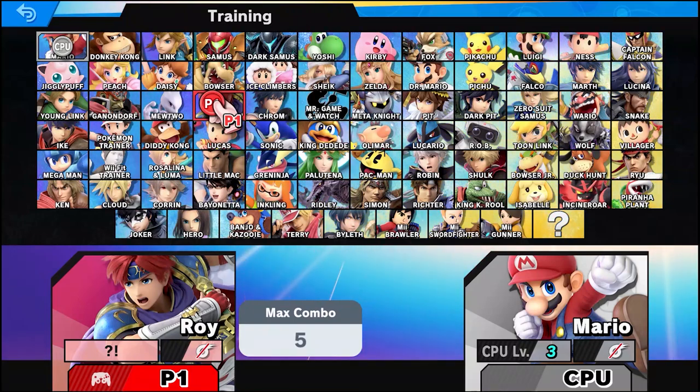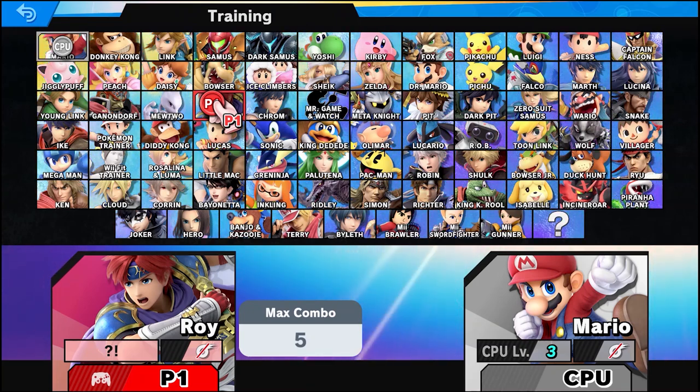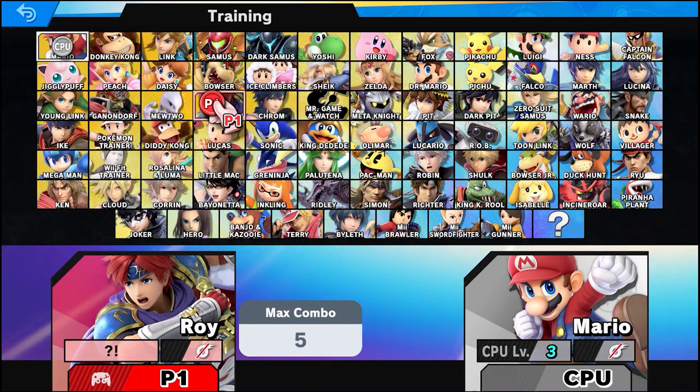How's it going everybody? Welcome back to another Super Smash Bros. character guide. This time around we'll be taking a look at Roy's basic combos and kill confirms. Note that some of these combos might not work against optimal DI. With that being said, let's get right into it.